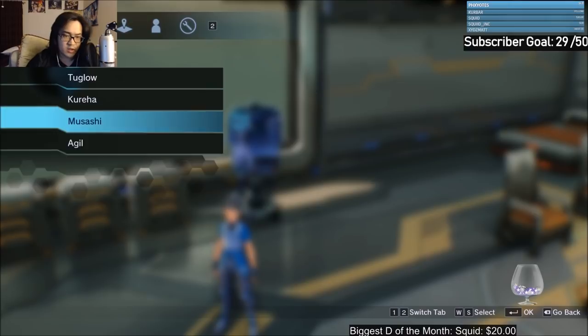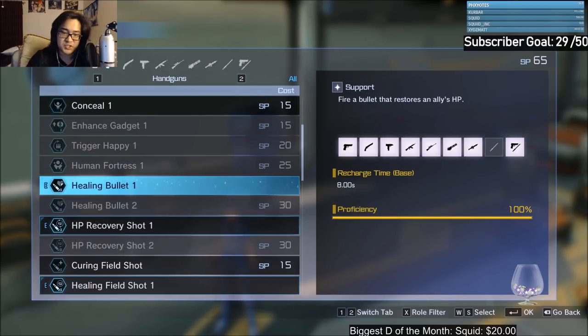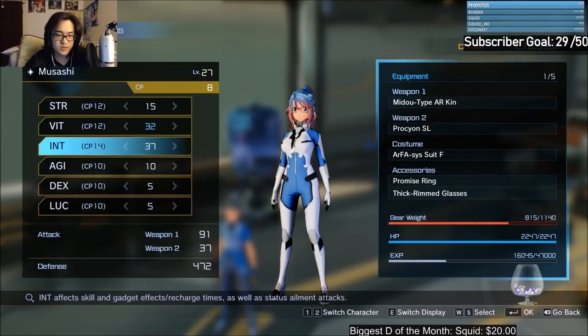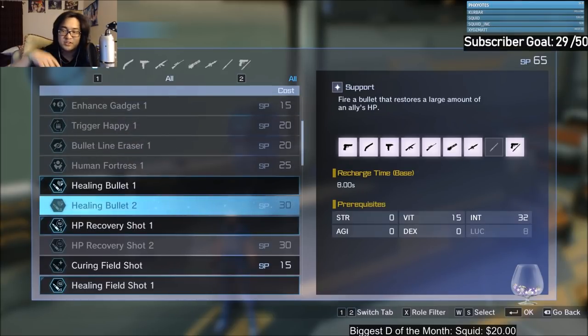One thing I noticed is that on my Arphasis, her skills — right here — she has 100% proficiency on her healing bullet. Now that she has all of that, my luck stat is not high enough; it needs to be at eight. So we're going to bring up the luck — but I don't have enough points right now. In order for me to grab the second healing bullet, I'll need to increase her luck stat up to eight and then I'll be able to buy that healing bullet for 30 skill points. Once you get bullet one it upgrades to bullet two, and you'll have to bring your proficiency back up from zero to 100 once again.